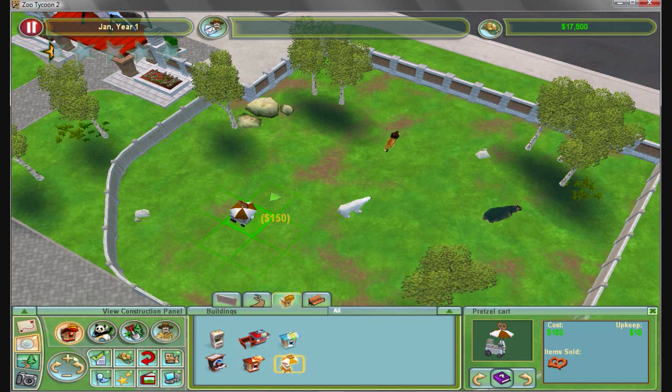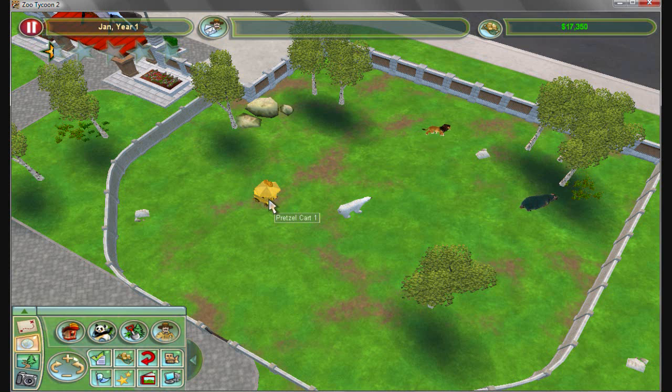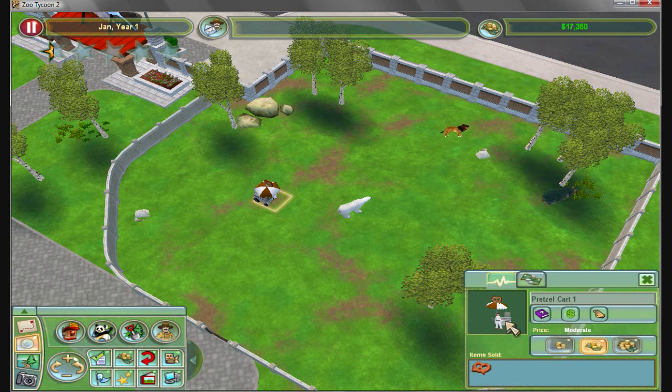Could be getting hungry soon, so let's get them something to eat. Put a nice pretzel stand there for them. Right-click to stop placing pretzel stands. And we should lower the prices — it's thinking animals can afford it.